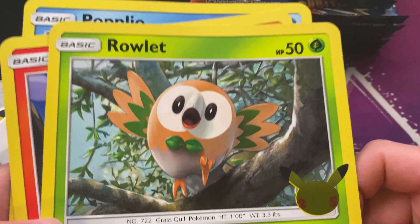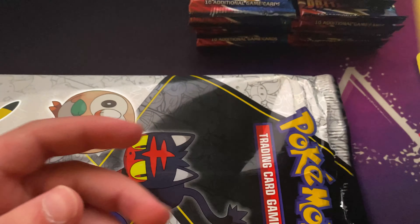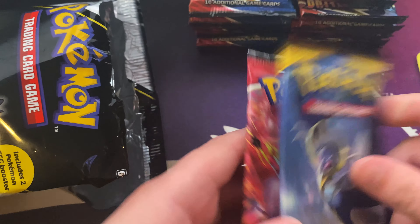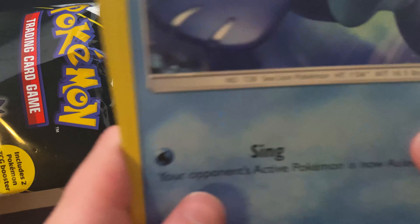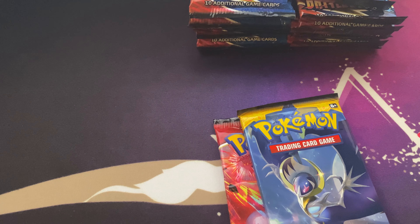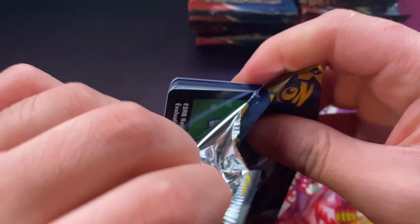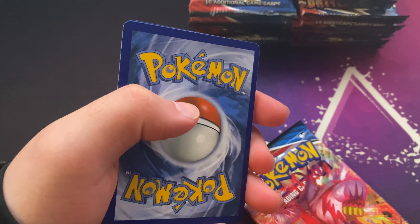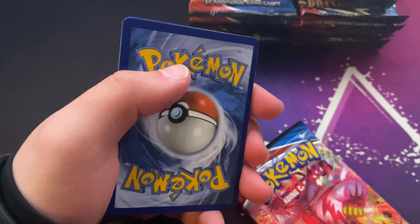Yo, what is up y'all, it's Ramson. Today I got two Elite Trainer Boxes — Battle Style — so 16 Battle Style booster packs. And then we got the First Partner Pack for the Alola region, which is gonna have the three jumbo cards for the starters in Alola. I need that for my collection. They also have Sun and Moon packs in the Battle Style boxes.